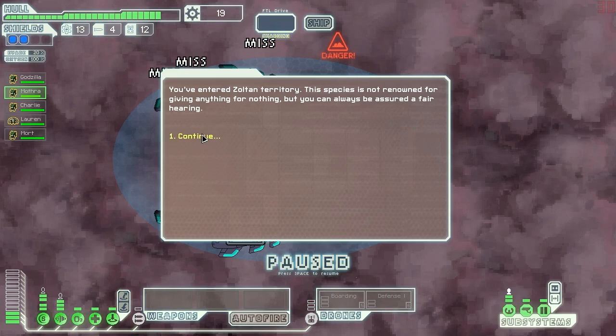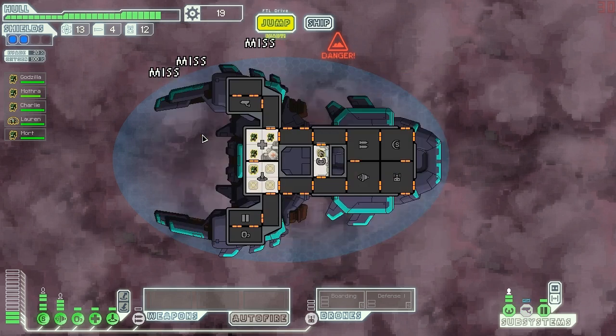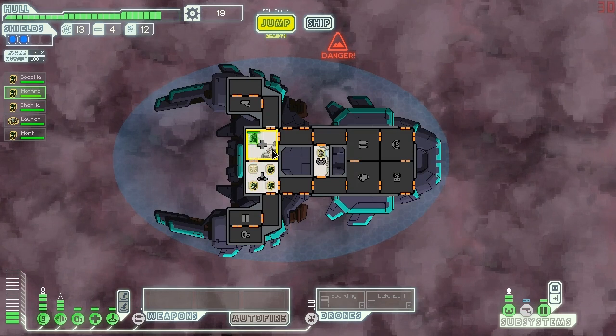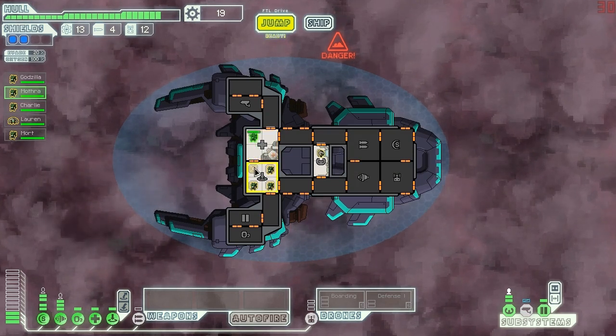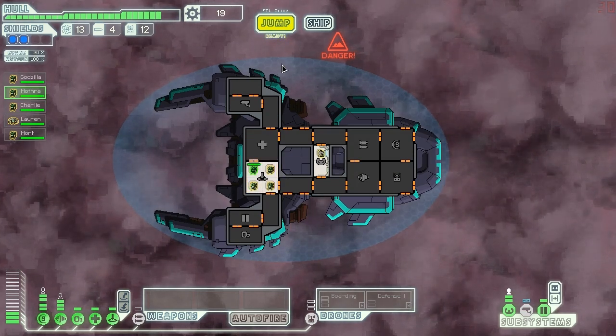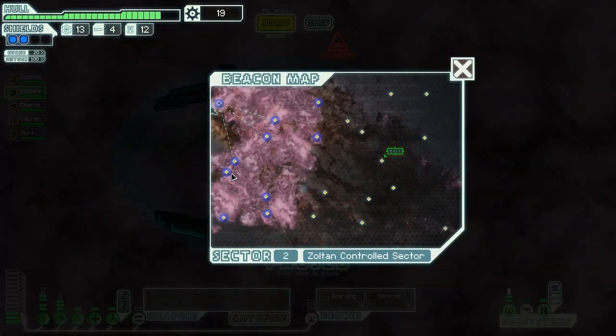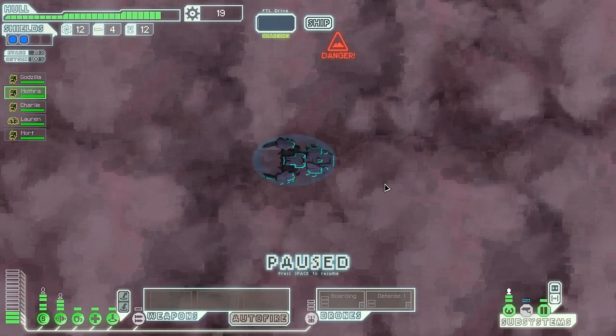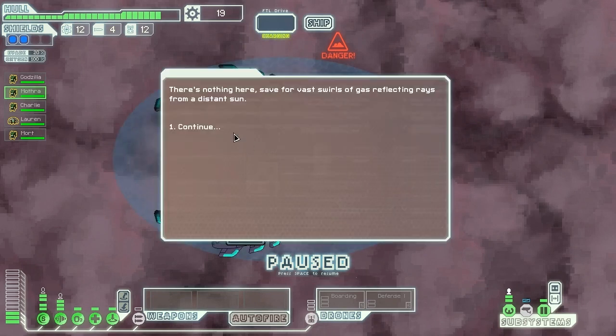They're not always renowned for giving anything for nothing, but they can always be assured of a fair hearing. Hopefully we won't find too many Zoltan ships here, because if we do, we're going to have a hard time doing anything to any of them. Also, this is a big nebula. There's nothing here save for vast swirls of gas reflecting rays from a distant sun.